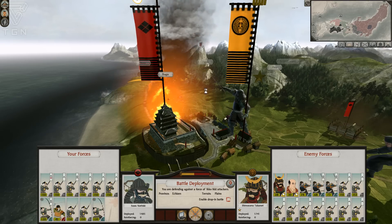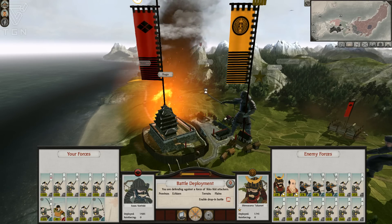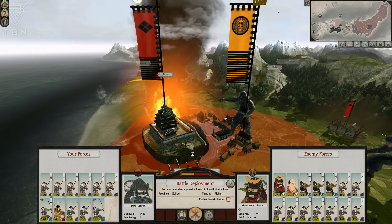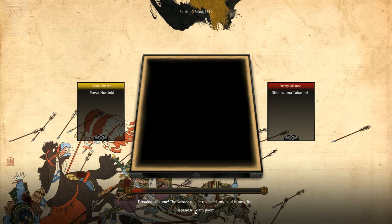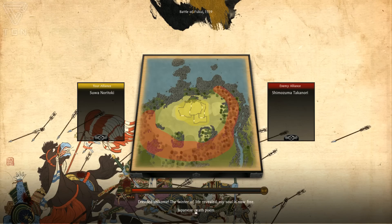Welcome back, this is Heir of Carthage with Total War: Shogun 2. We're getting back into the Takeda campaign where we're going to be fighting a battle against the Ikko Ikki — they're still being a nuisance on our border so we're going to have to beat them back. I have a pretty substantial castle here so I should be able to defend it unless I screw up, which is always a possibility.